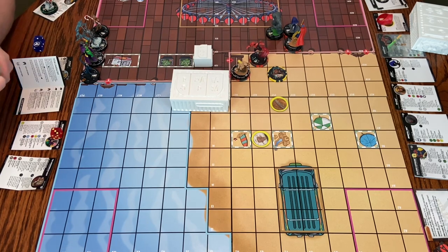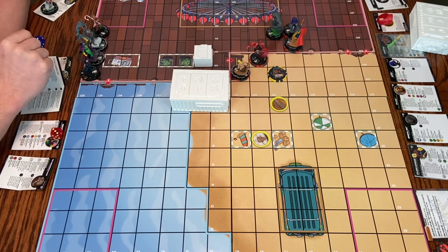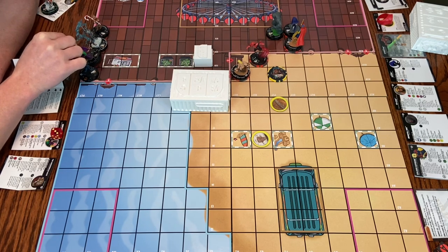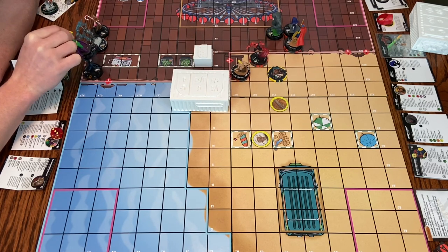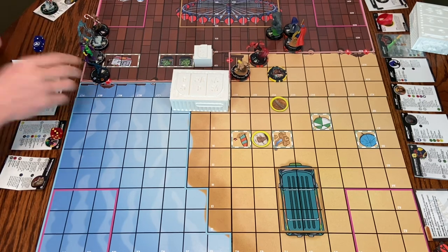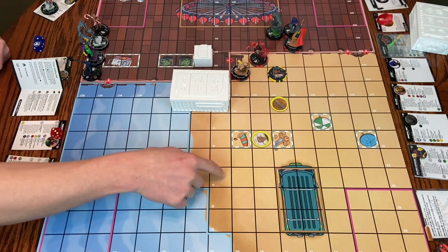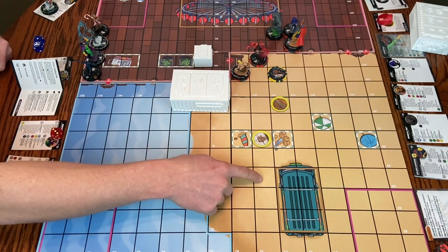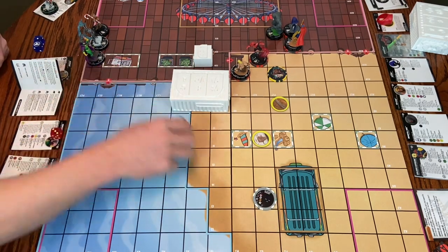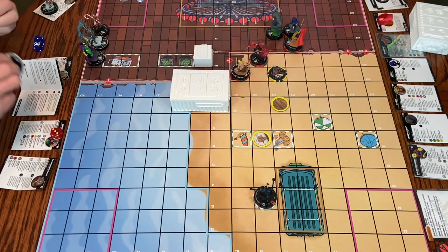Mr. Fantastic has a leap and climb of 11 squares, so he can almost get there in one go. I didn't put any TK or anything on this team; I do have one flyer. So I think I can only move up so far turn one. We're gonna go here with Mr. Fantastic. I do have leadership, but no reason to roll it turn one.